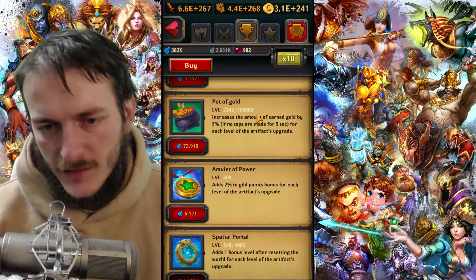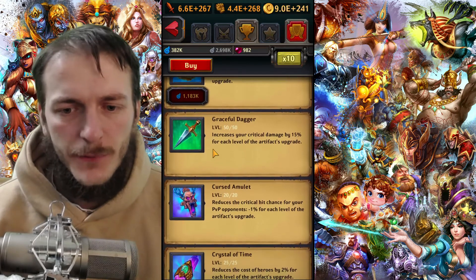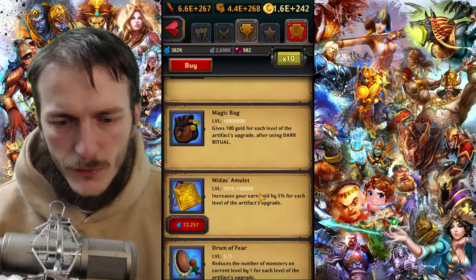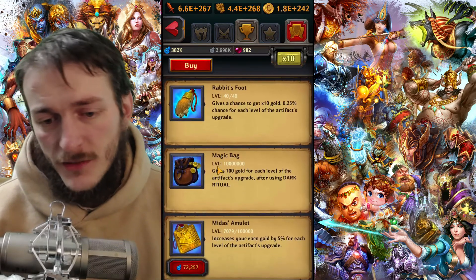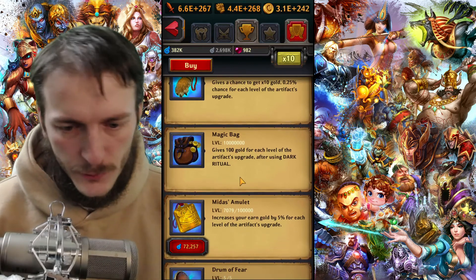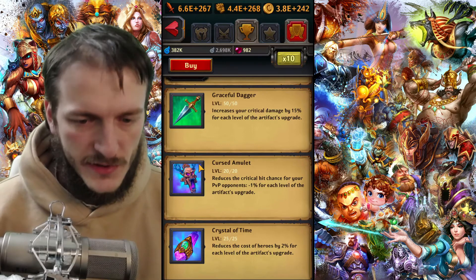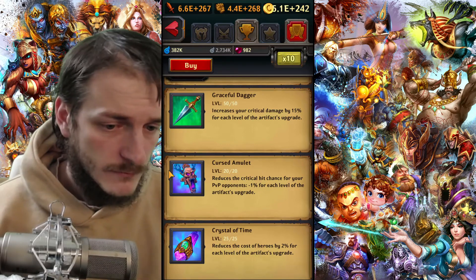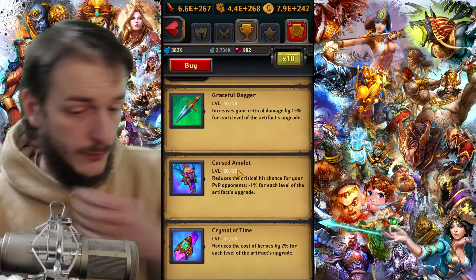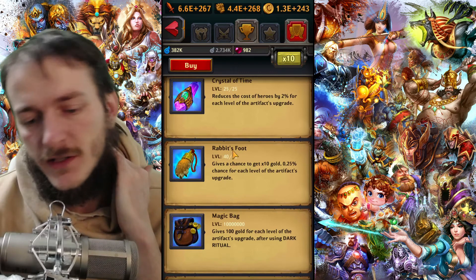Some artifacts have very high level caps and you can level them up, but they're not critical. Low-priority artifact: Curse the Amulet — don't bother leveling it, because if you join a clan, the clan will have a special talent that protects you from PvP attacks. Crystal of Time and gold artifacts are quite good. The most important artifacts remain skill artifacts, PvP artifacts, and critical hit damage — others are medium priority.